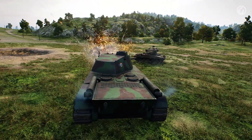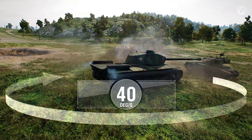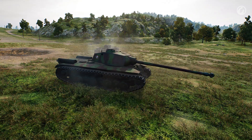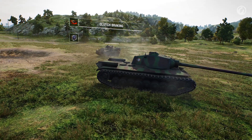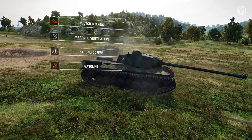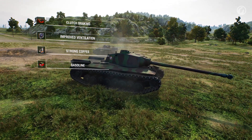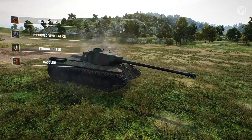You'll definitely want to keep your front armor turned to their shots, and the standard 40 degrees per second of hull traverse speed will enable you to do so. That traverse speed can be improved by the clutch braking skill. Adding improved ventilation, strong coffee, and gasoline will boost that traverse speed even more. The off-road driving skill is not required, as the FCM is already quite good at crossing bogs.